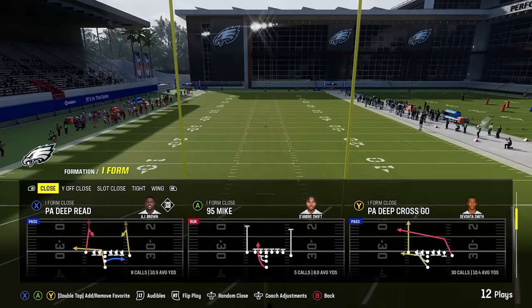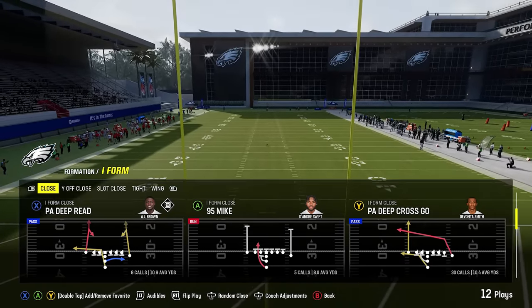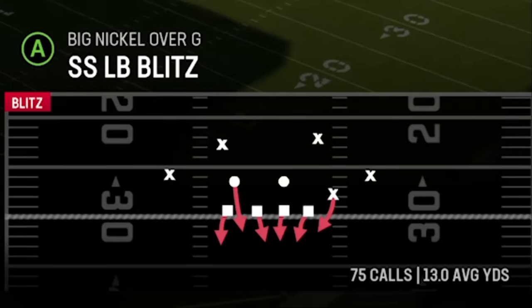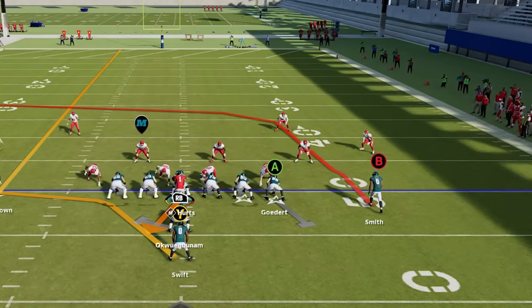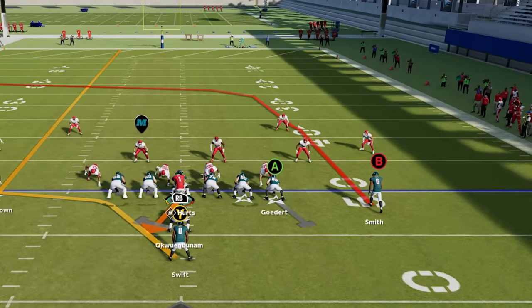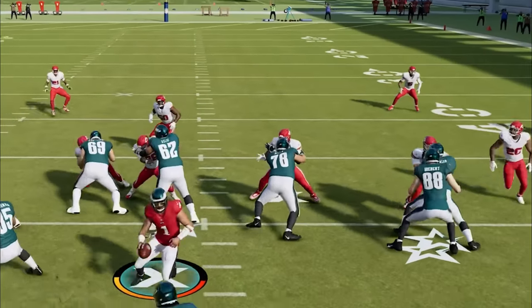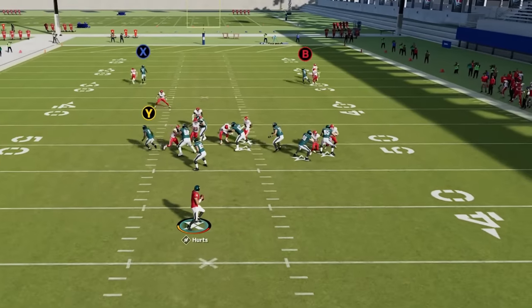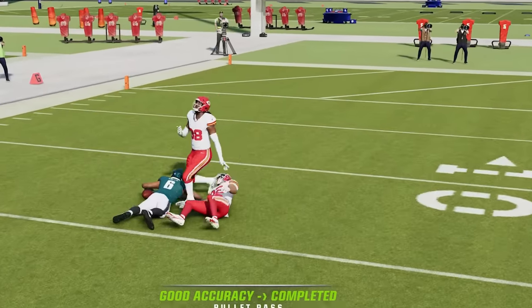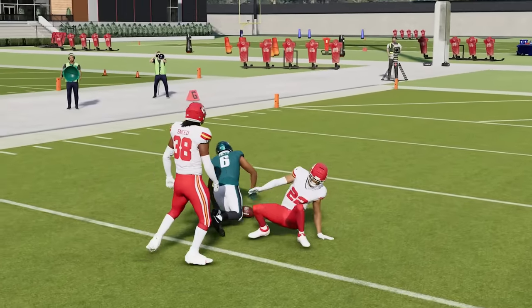Starting with the PA deep cross — on defense we're going to focus on man zero. This route can really get open against any man or zone at two different depths. You can see it gets open at about a 20-yard depth, but if you smart route it, it gets even further to about 30 yards. So you can really run this play from anywhere, as this deep crossing route will come open underneath whatever the cornerback is doing.